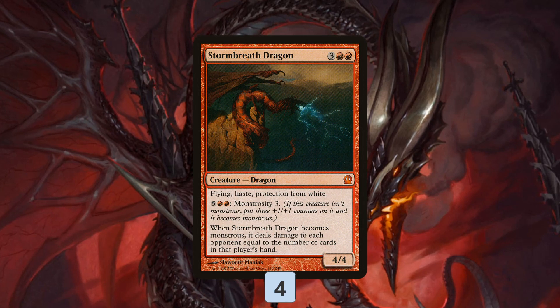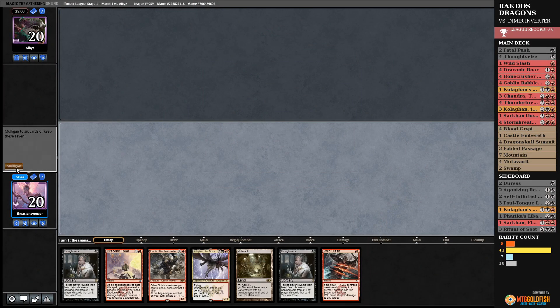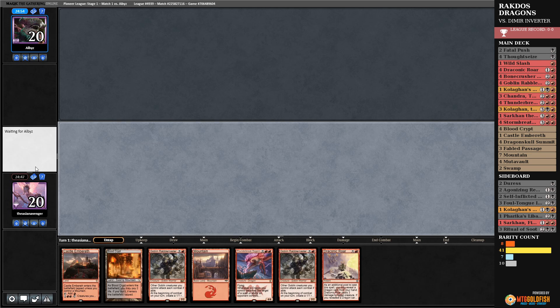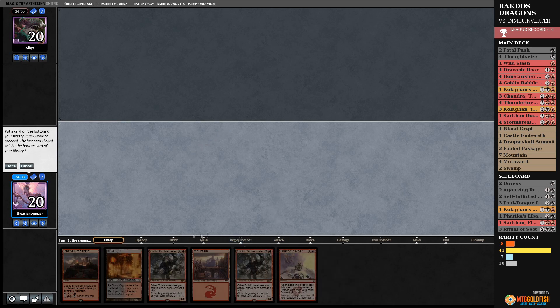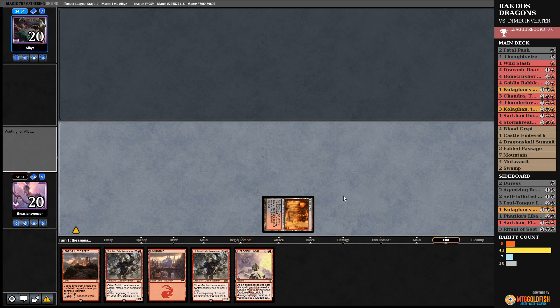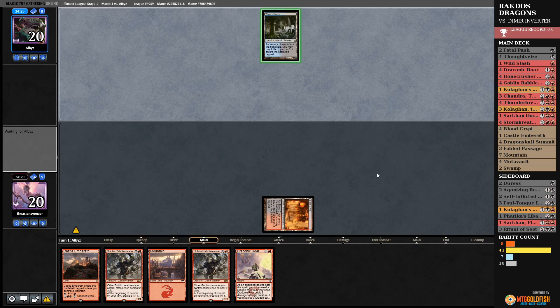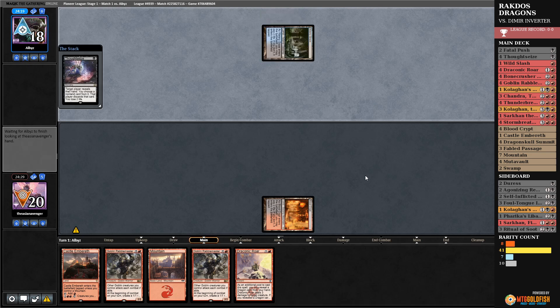Other than that, it's just a big dragon deck. Let's see how it does in the league. We're going to mulligan this hand. The opponent is deciding whether to keep. Thunder Break Regent is most likely the card to bottom. We're on the play, so we'll pass. We've got Goblin Rabble Master. They kept all seven. Here comes Thoughtseize — this is either control or Inverter of Truths. At the time of filming, that's the hotness everyone's playing.